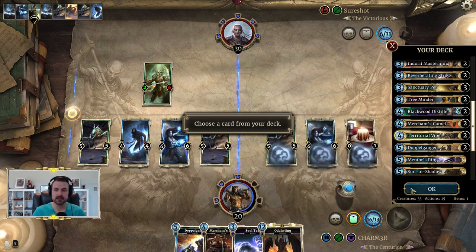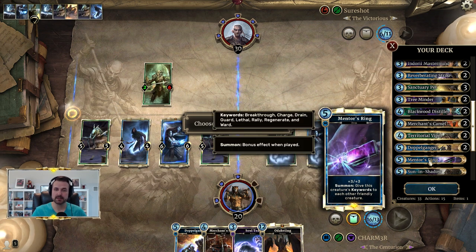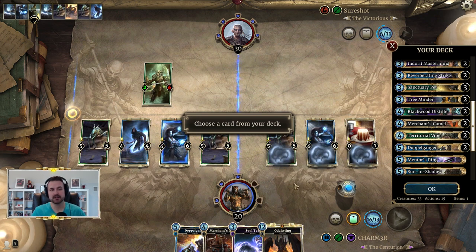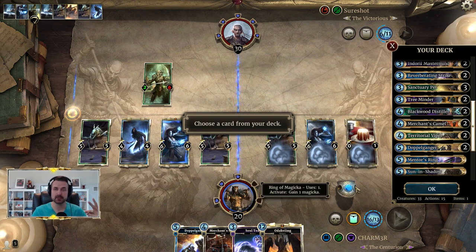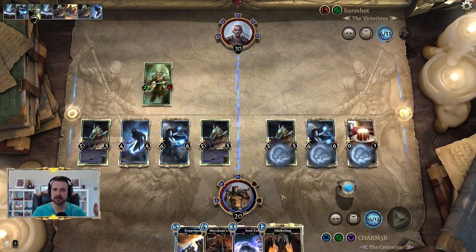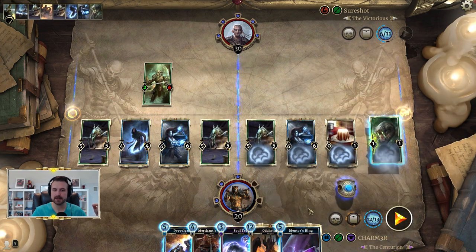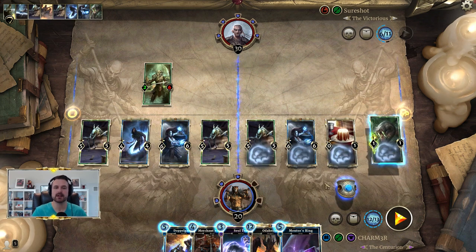Why does the order matter? Because when you pick the charge creature first, there's a draw animation, and if you then immediately pick Mentor's Ring as your second choice, you can play the Viper while the Mentor's Ring draw animation is still going. If you pick Mentor's Ring first, you have to wait for both draw animations to finish before you can play the Viper. So always pick the charge creature first to save time when racing the turn timer.